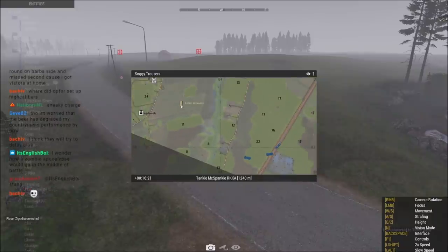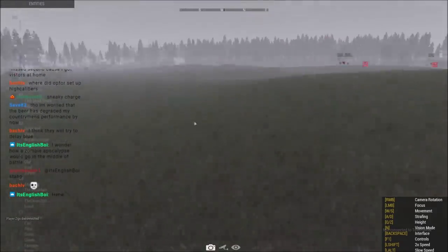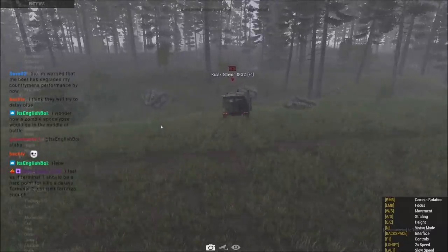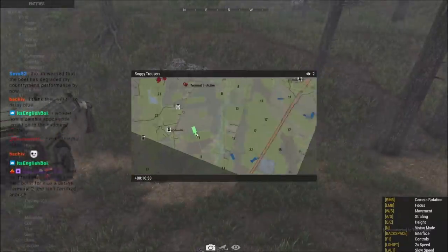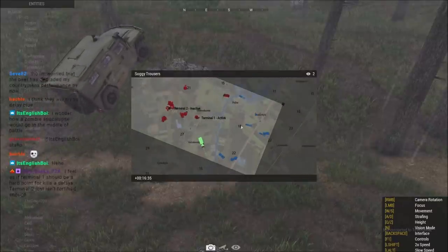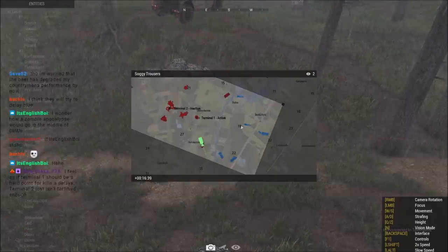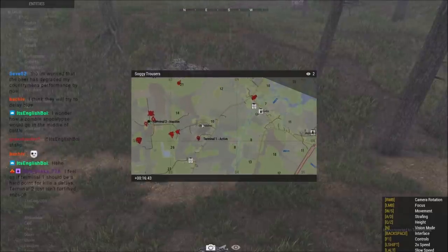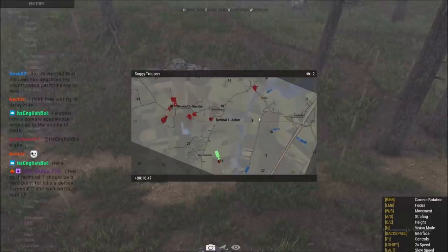Blue four doing a very far push to the south. Op four is predicting this - they're putting a vehicle over here to see if they're going to do that southern push. With this AO, they don't know where blue four is going to cross from. So if they can get intel on where blue four is pushing their units, that'll really help op four out - they'll know where to set up their lines for terminal two, but by then it might not be usable data.